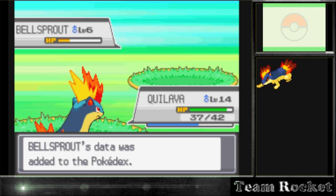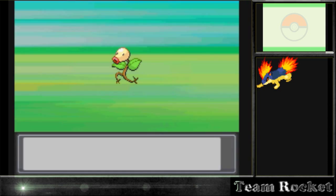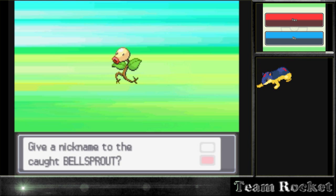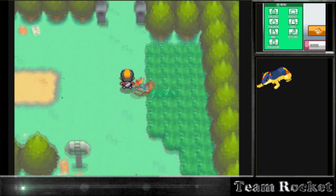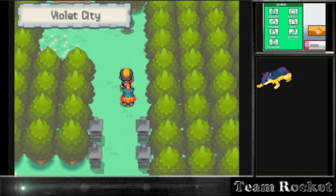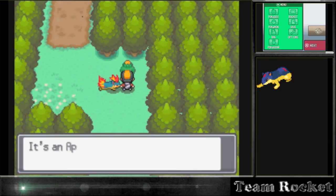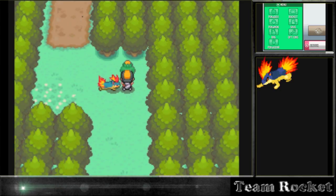Now we're able to go get our Onyx, which I believe is called Rocky. Even before this I knew it was going to be called Rocky because I knew it had a nickname, and the first thing that pops up is Rocky. I'm not giving it any other nickname. I'm not even going to heal it - I'll just go trade it to him, and he can go to the Pokémon Center himself.